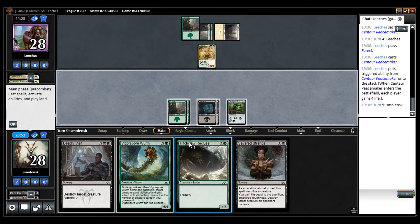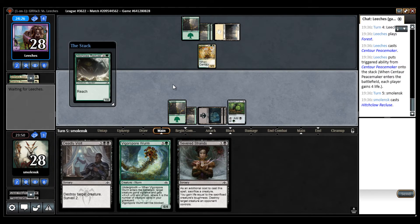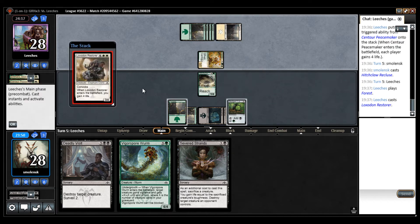Severed Strands is not great here. I'm going to cast the Hitchclaw Recluse because I want to keep the Locket in play. There's no reason to waste a Deadly Visit on my opponent's creature if I can just block it with Hitchclaw Recluse. If I want to play some removal things may change, but there's no reason to waste it.